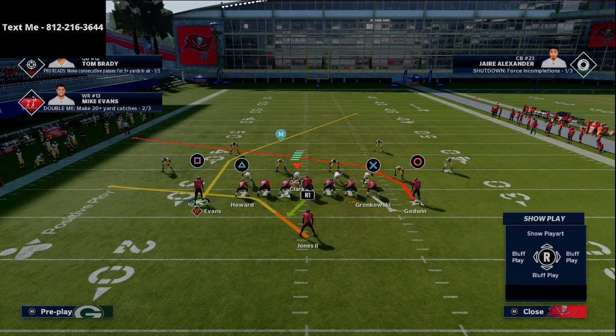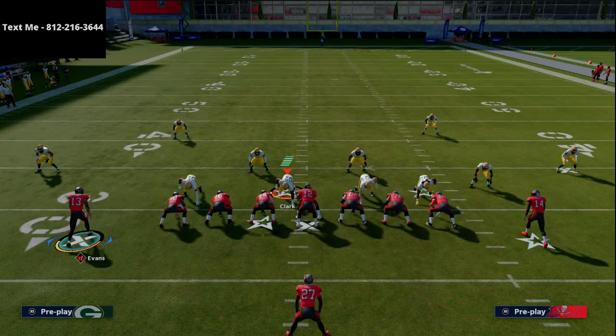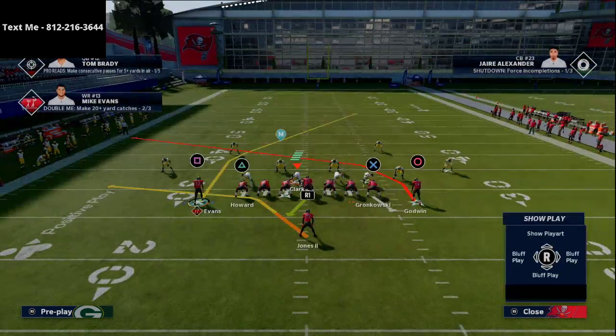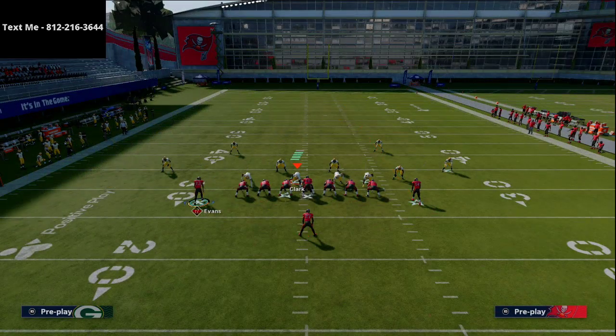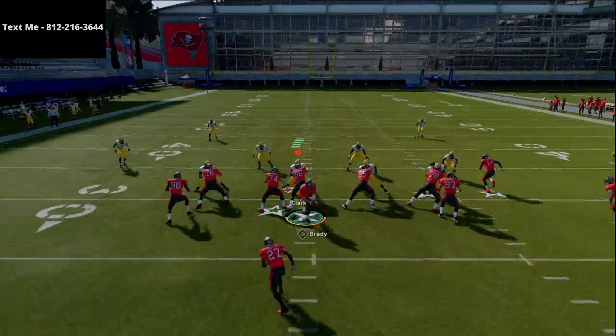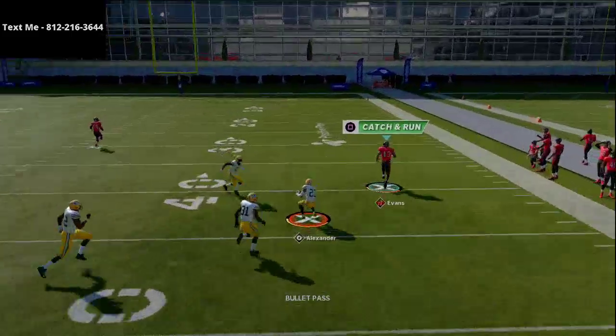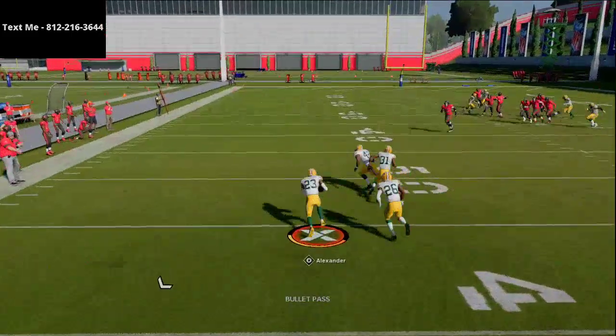What you want to do is have this post route start out on the short side of the field, then motion him to the wide side. We're going to take Godwin and put him on a streak, then smart route Mike Evans and motion him to the right, snapping it right once he gets out there. And as you'll see right here — of course a throw pick — I threw it just a little bit too early.